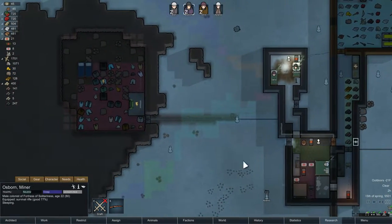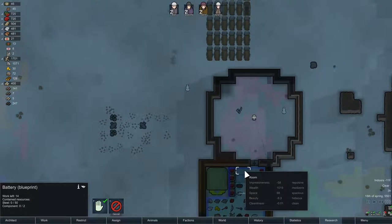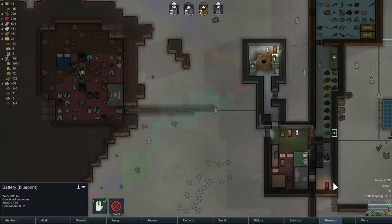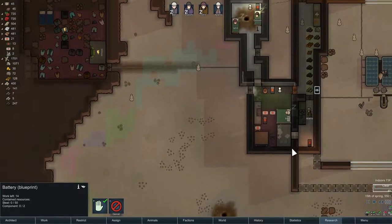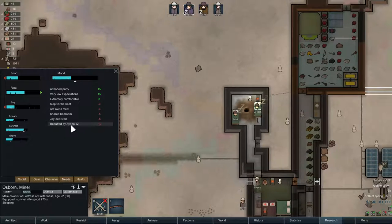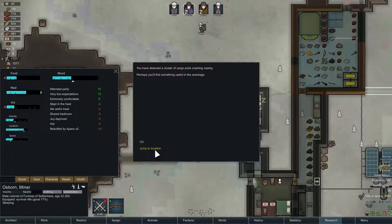We have two components — hopefully we can prioritize those for this heater. There's also this heater here and these batteries. We'll mine more out when Osborne wakes up, and make sure he gets some joy time to keep his mood up. We've got to keep him away from Ben's wife too.